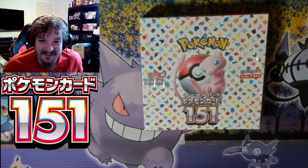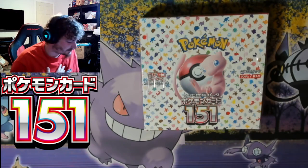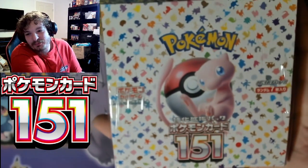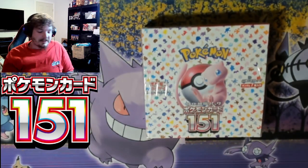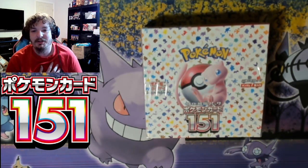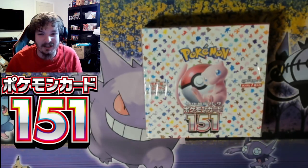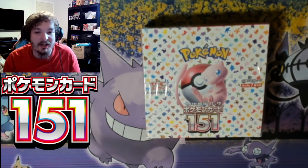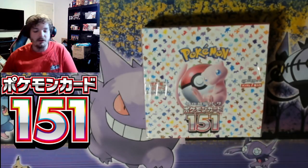Hey, what is up guys, welcome back to the Gladiator Collectibles channel. I'm Gladiator, aka Albert. Welcome back to another video. We have Japanese 151 — I am opening this on release day in Japan, but I've had this since yesterday. Been a little busy, couldn't get to making a video, but here we are. I'm super excited. My personal opinion: this is going to be the best set of the year. Charizard, Mewtwo, Dragonite — my three favorite Pokemon. I love the starter lines — Charmander, Squirtle, Bulbasaur. Let's see what we get.